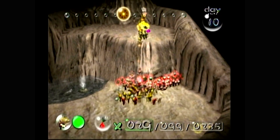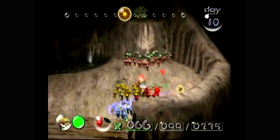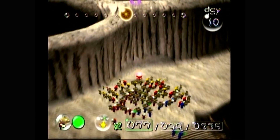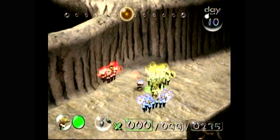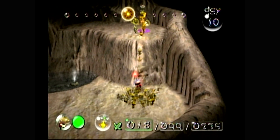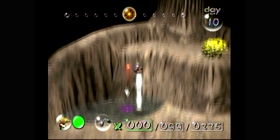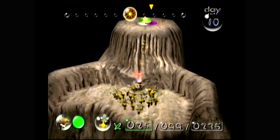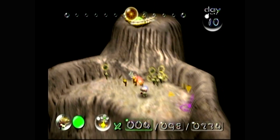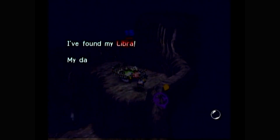I'm accidentally grabbing some red Pikmin as I try and do this because of where they're sitting. Fine, we'll come back across the bridge and try this again. Yellow Pikmin, come with me — I'm leaving a few behind, but I'm pretty sure this part doesn't require too many. I just needed the yellow Pikmin to throw up here. That guy just fell to his death — my bad. But we found the Libra!